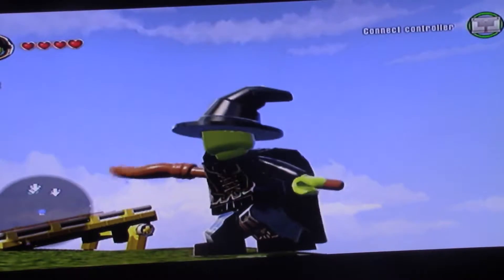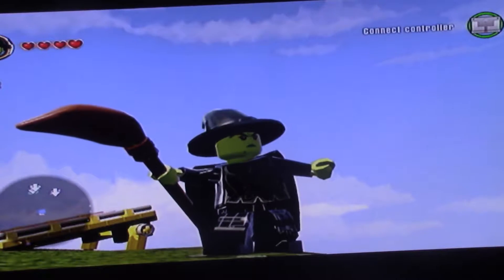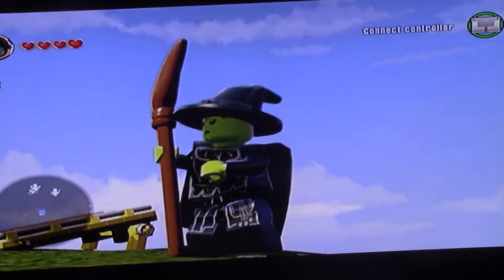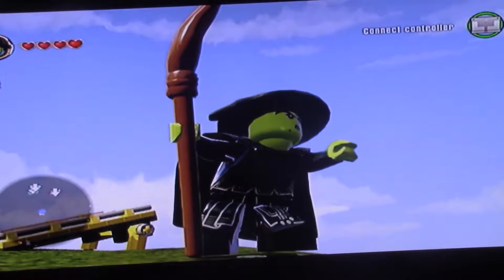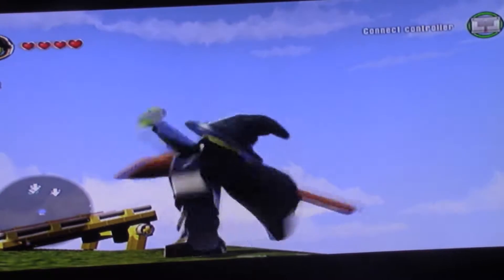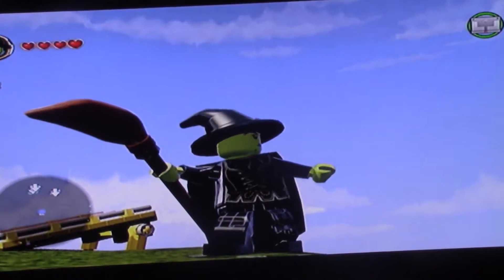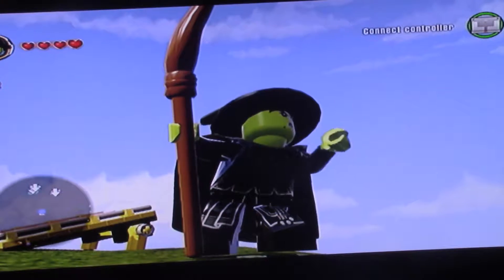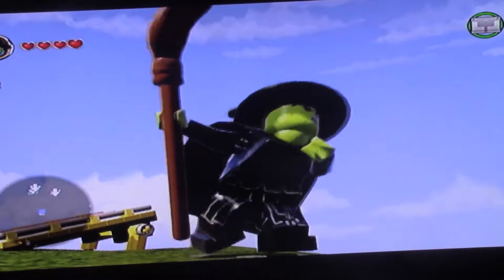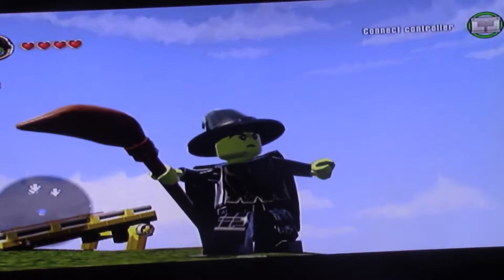We're in the Wizard of Oz world, and you're actually going to want to pick up the Wicked Witch. When you just leave her standing there she looks around being all wicked. And also, for those of you who have seen the Broadway show Wicked, you might know her as Elphaba.